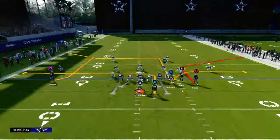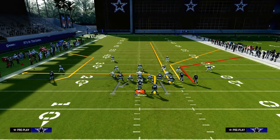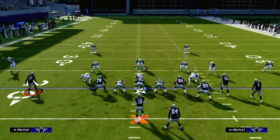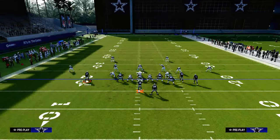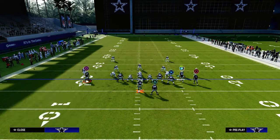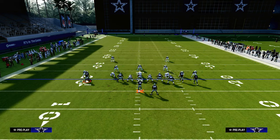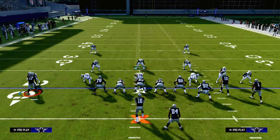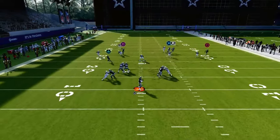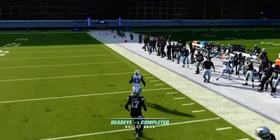The only way to truly stop this play is to play some man coverage and use zones to take away that short corner route. The best way to defend this, in my opinion, is to man up the outside deeper corner route and hope that man coverage plays well enough to stop it. If it doesn't, you can throw this against pretty much any kind of defense you're going to face.